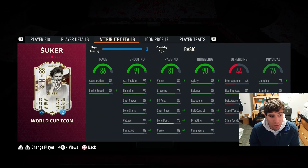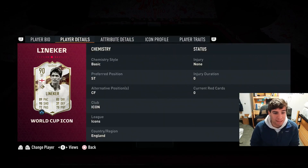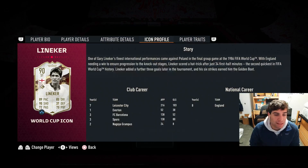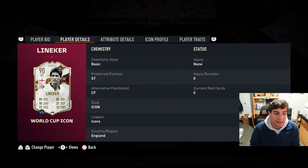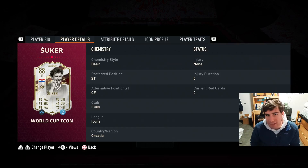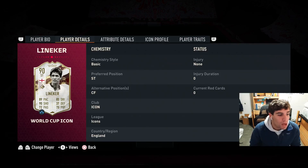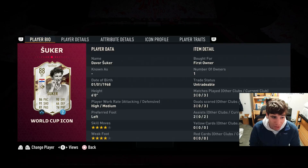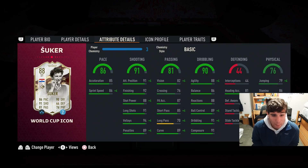Šuker's movement is clearly better than Lineker's but still nothing crazy in terms of movement overall. He does feel really responsive on the ball. Finishing was different from Lineker, obviously scoring all those goals. 93 finishing and 87 shot power from Lineker is crazy — he's just a striker, a guy that's going to put the ball in the back of the net. Center forward secondary position. Both these guys have striker and center forward secondary positions. They're very similar players, just a bit of difference with three-star skills for Lineker and four-star skills for Šuker.